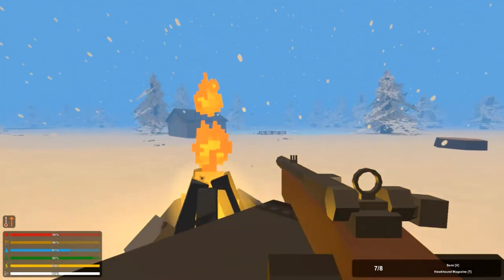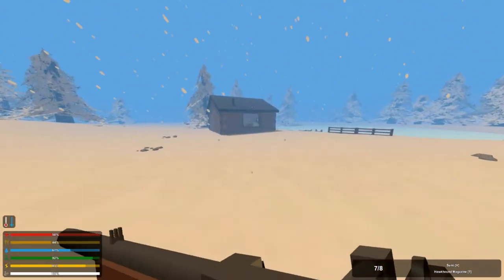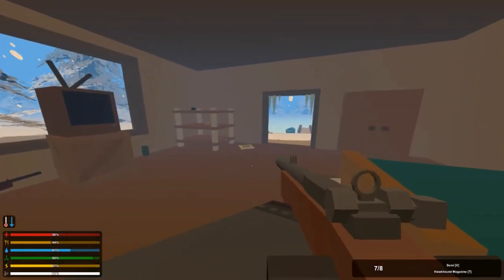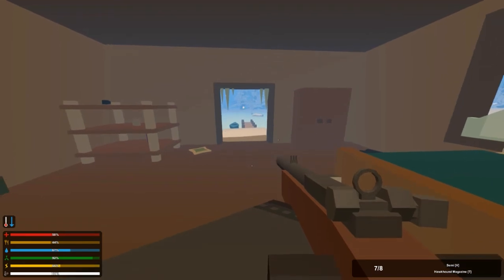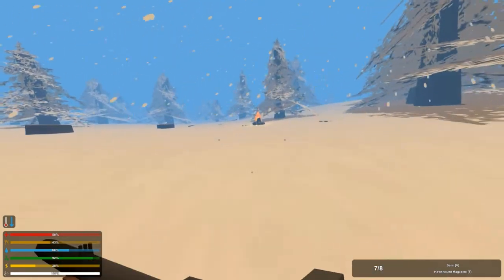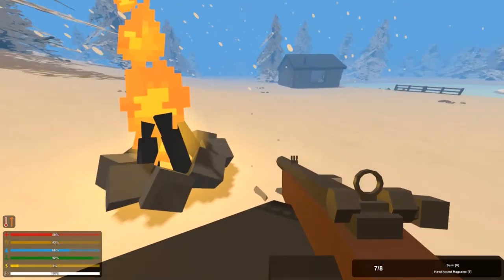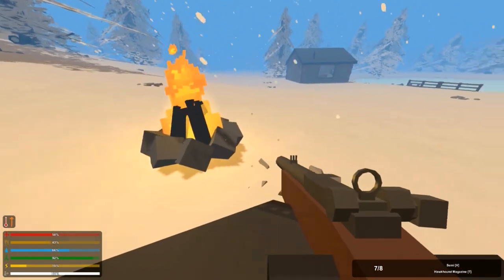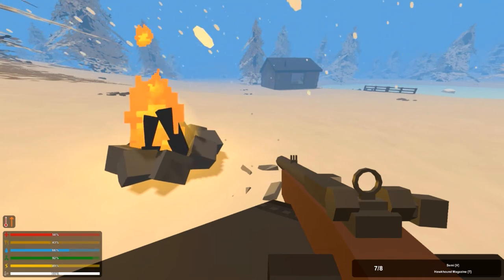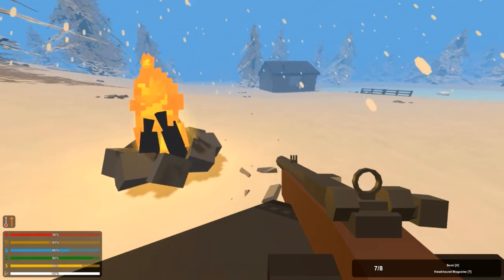There's another option: you can go into a building like this and basically stay in here without dying, if I'm not mistaken. But I would prefer just building a campfire and staying warm — build a house around it or do whatever you want. The first priority is getting a fire going, putting some clothes on, and finding a chainsaw.